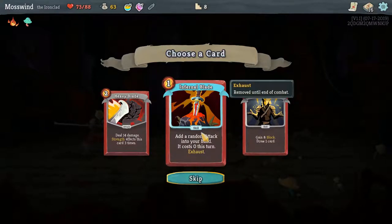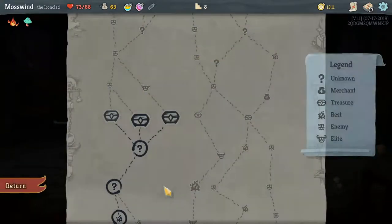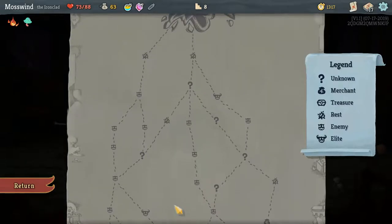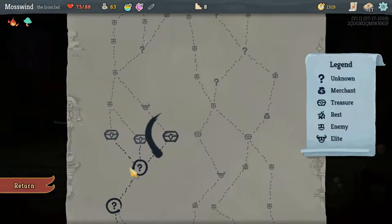I like this Infernal Blade — this seems like an interesting card. Let's use it. Which treasure chest should I take? Left, middle, right. Right, because I want to go for the elite here.